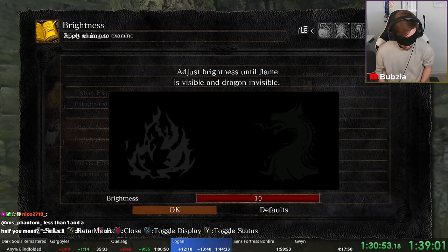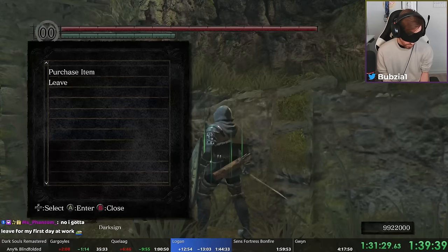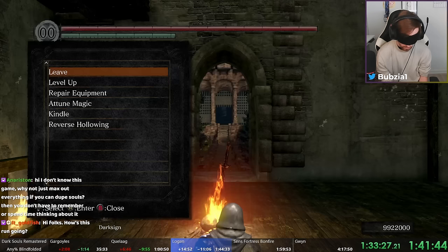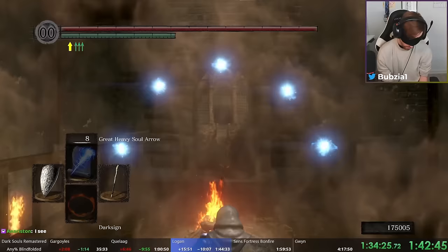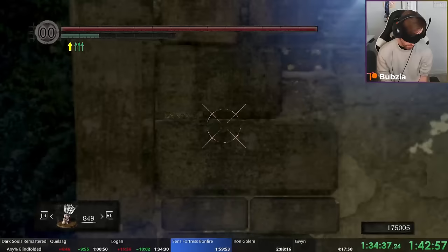We run back to Firelink Shrine quickly, find Logan, confirm position by talking to him, and dupe the Hero Soul 999 times — giving us around 10 million souls. With that we can purchase Great Heavy Soul Arrow, Homing Soul Mass, and Soul Spear. These three spells are so important I take this whole detour for them. After Quelaag we got the Homeward Bone, which I use to keep the souls from leveling up. We increase Vitality to 99 maximum, get more Attunement for four spell slots, and I test my spells by listening to the cast sound length: I have Homing Soul Mass, Great Heavy Soul Arrow, Soul Spear, and Heavy Soul Arrow equipped.